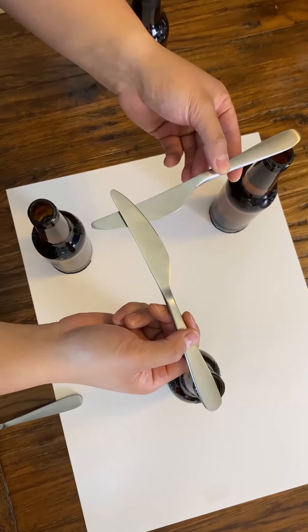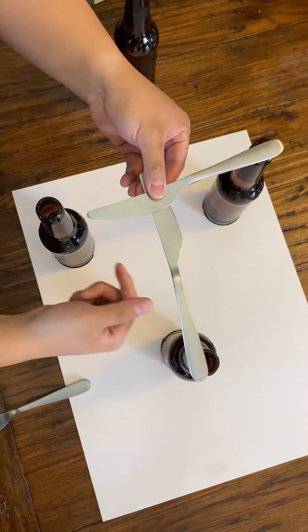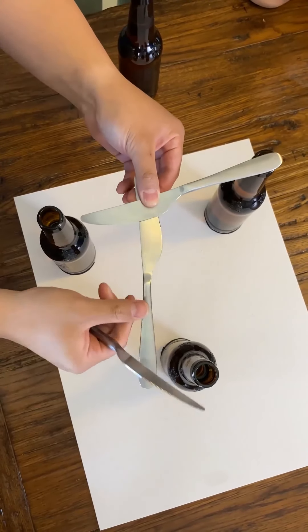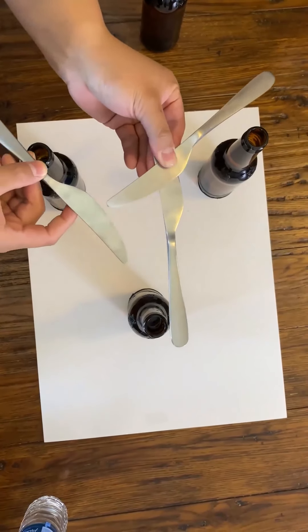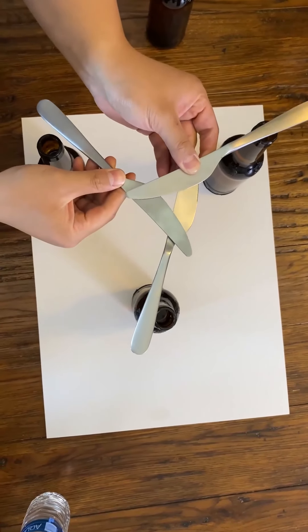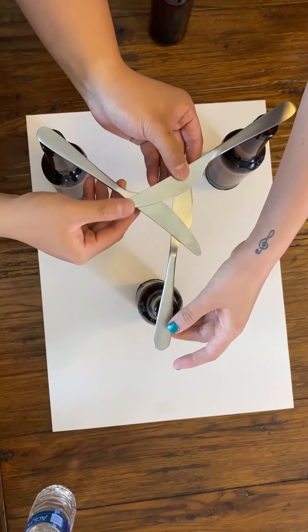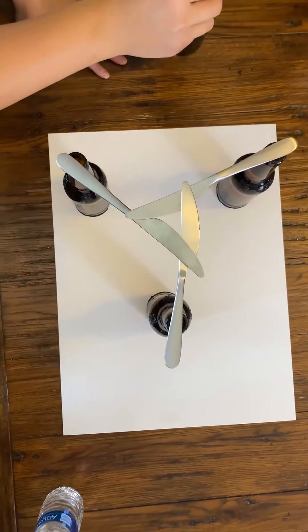Now we have another problem — we have to balance this one here. So here's how you do it: take this knife and slowly find the right spot. If you find the right spot you can do this. Slice it into there — see this? See the triangle? Watch — they're all leveraging on each other. Has to go in... like that. Oh — the beer! Yo!